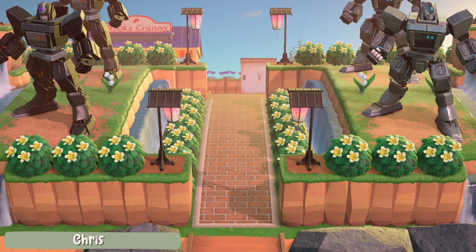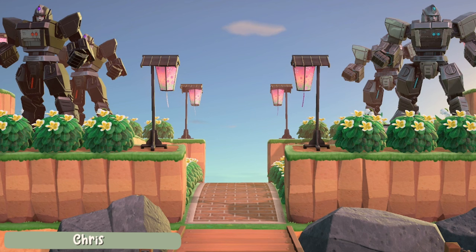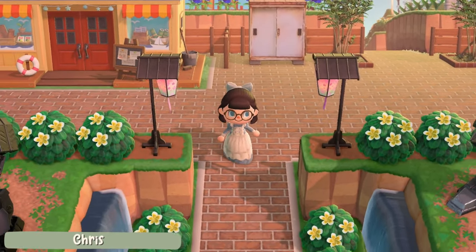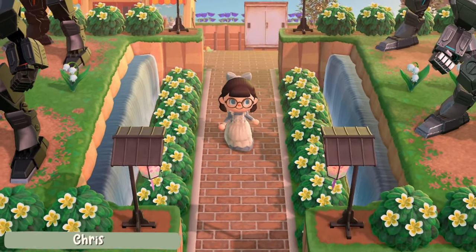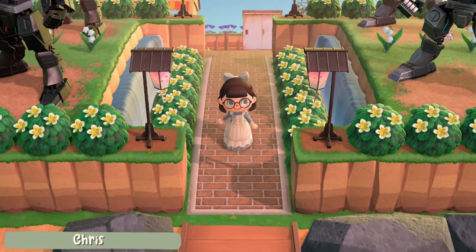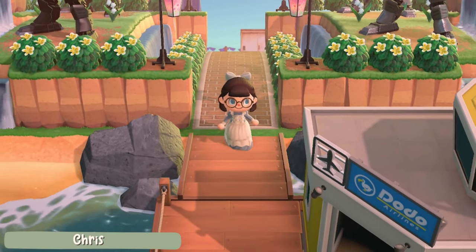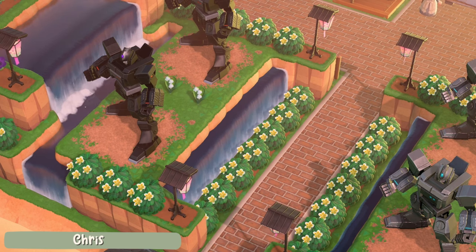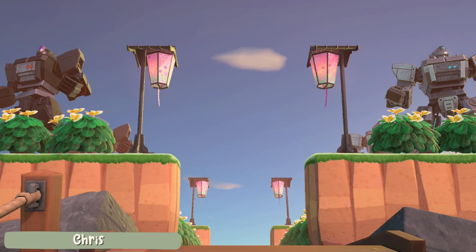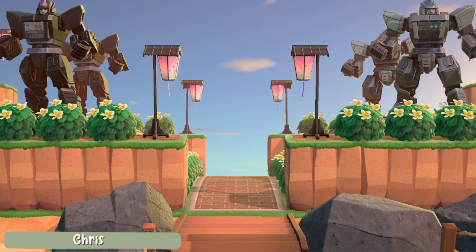In at number 22 we have a more structurally terraformed area by Chris. I said at the beginning these were all more natural, but waterfalls are natural, right? This one just has a lot more structure to it which I do like. This entrance is all about creating that show-stopping piece and he has certainly done that by displaying all of the robots on the cliffs — you could definitely do whatever fits with your island theme for this. I also like the way he has lined the entrance with all of those bushes to add some more foliage in there. Going in heavy with waterfalls is a great way to add something extra to your entrance and adding them to cliffs makes them feel a little bit less boring.